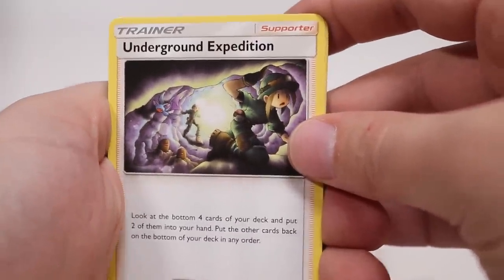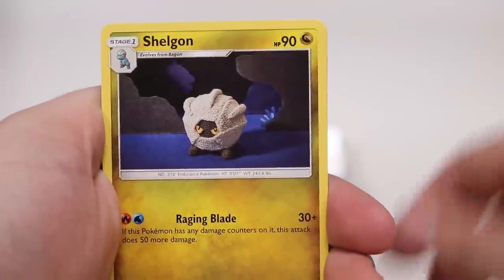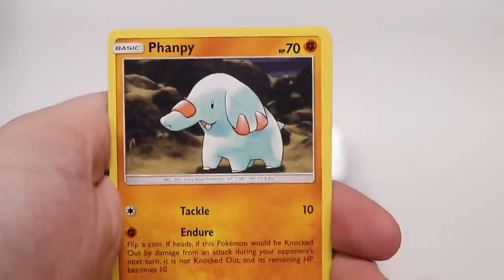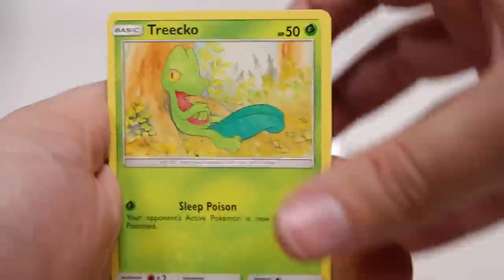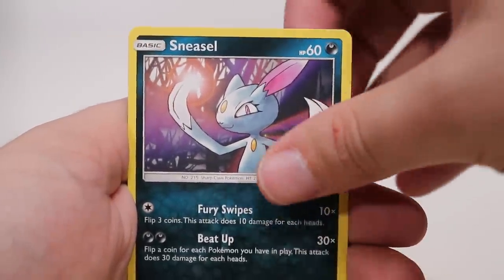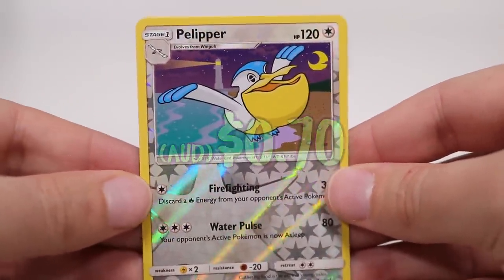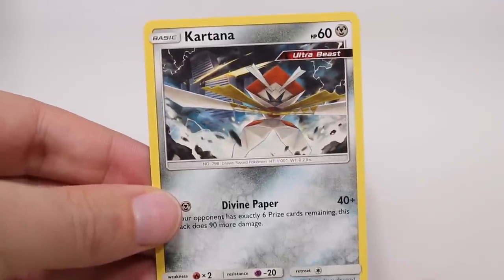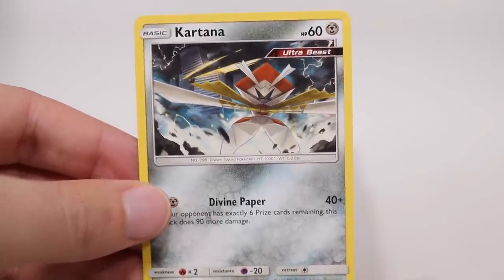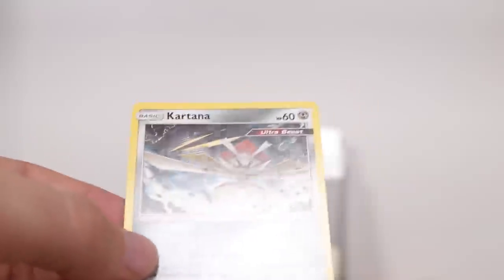Wow, I don't think I've seen that — that's kind of cool, very different. Of course this set has a lot of cards — this is like one of the mega sets. 168 cards are in this set. There's Pelliper as the reverse. So I guess that might explain a little bit why there's so many double-ups, like two Treeckos for example.